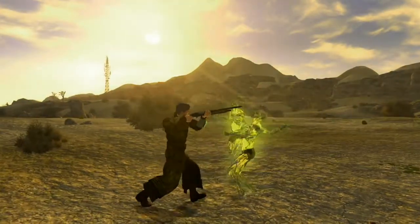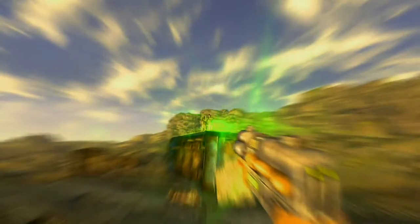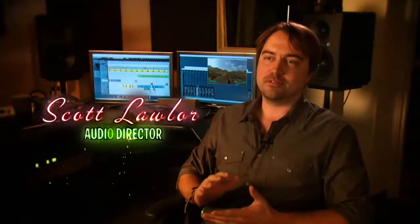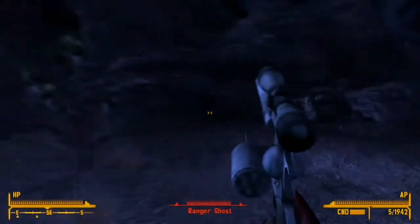Our audio designers have put a lot of effort into changing the sound. Part of it is because our environments are so open and there's so much desert involved — they wanted to make sure they had distant sounds and close sounds. We took the Fallout 3 weapon assets and repurposed them so they sound more like they're in the environment of Vaughn and Vegas. You hear the rapport of the sound bouncing off from different spaces and the mountains in the background.